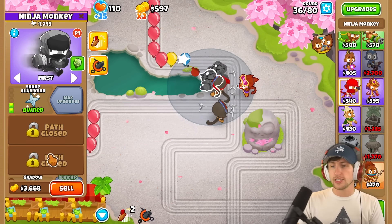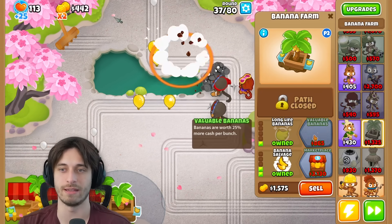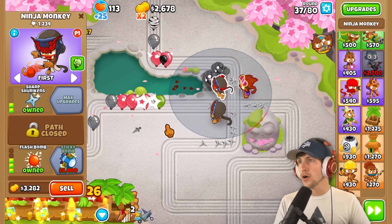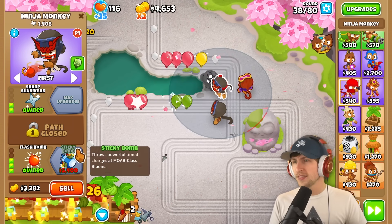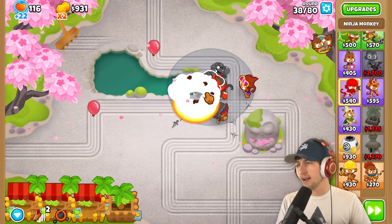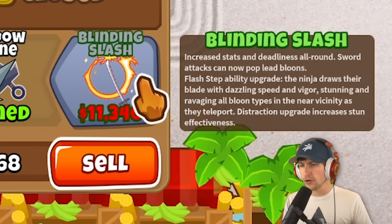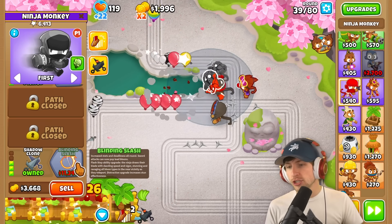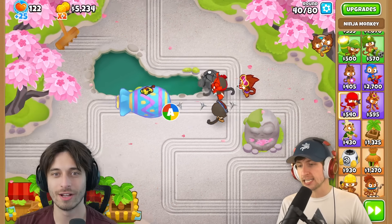We might have some trouble dealing with the Moab though. We might want to get a sticky bomb. I'm trying to just get us some money right now. I really want to get the Blinding Slash now — increased stats and deadliness all around. Sword attacks can now pop lead balloons. Oh! Blashing up ability upgrade: the ninja draws their blade with dazzling speed and vigor, stunning and ravaging all balloon types in the near vicinity as they teleport.